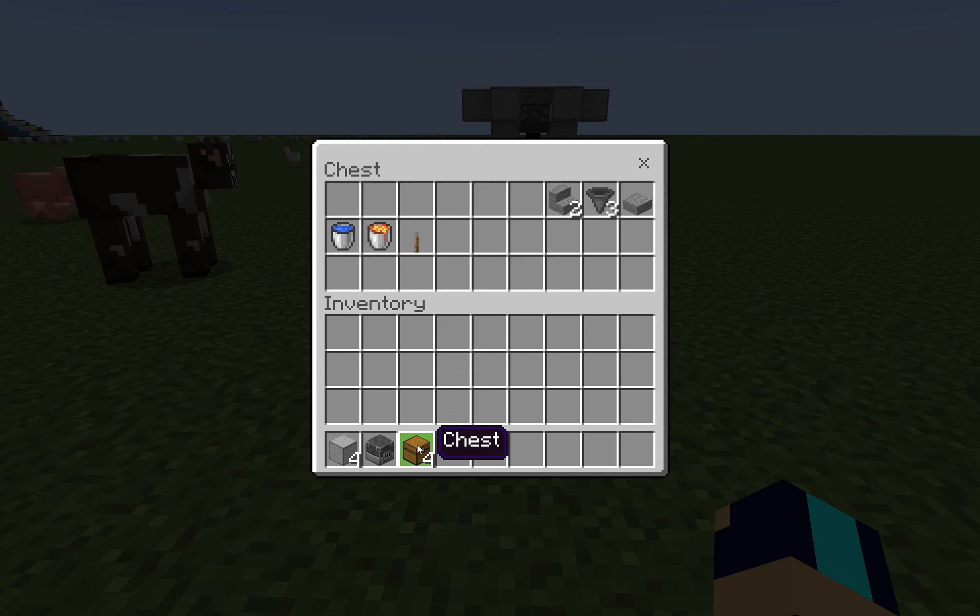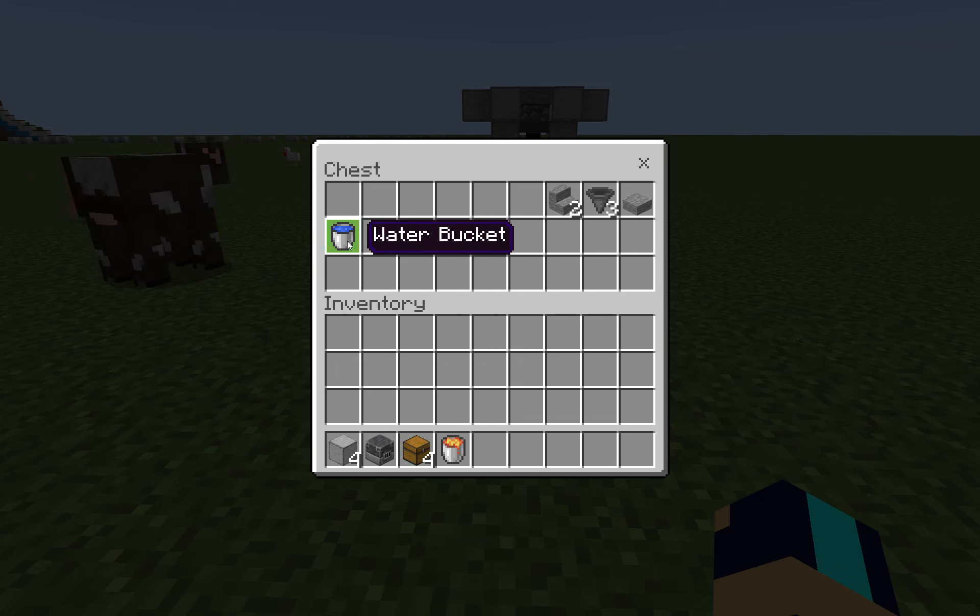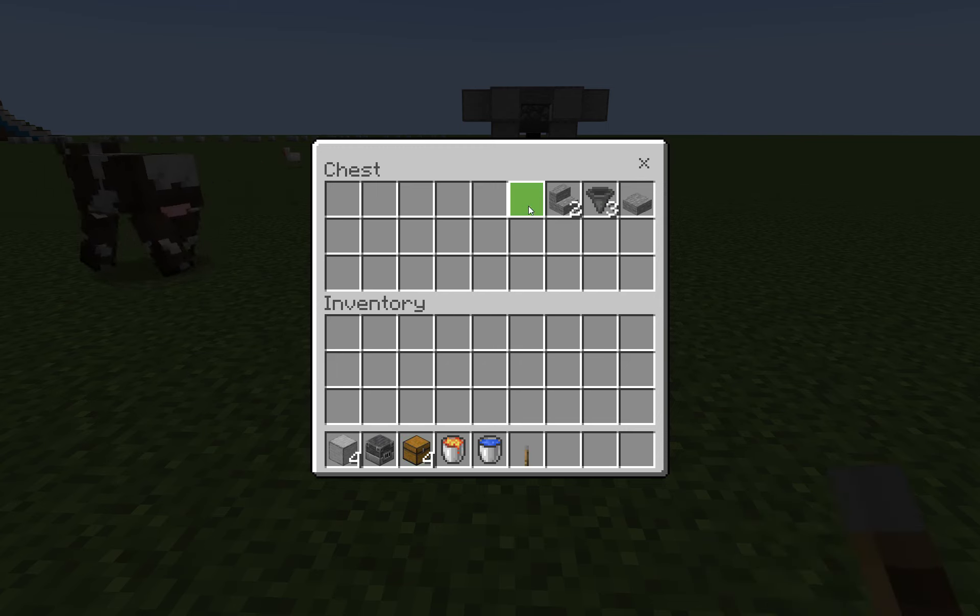And then you're going to need a blast furnace, four chests, a lava bucket, a water bucket, a lever, two stone stairs — well no, you're going to need one stone stair, I learned that in the last video — three hoppers, and one slab. It's that simple.